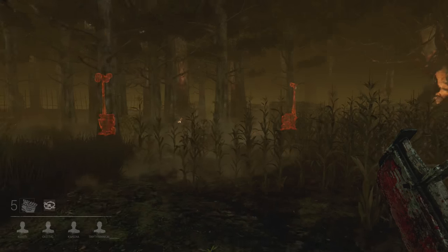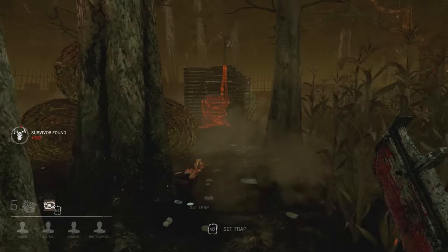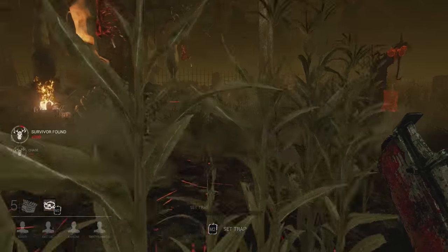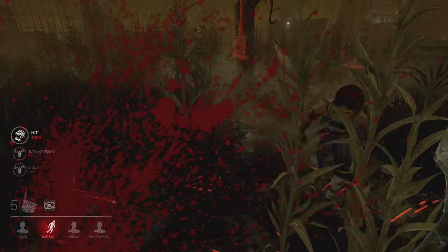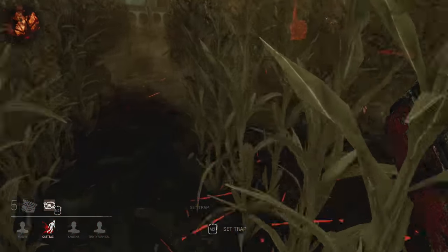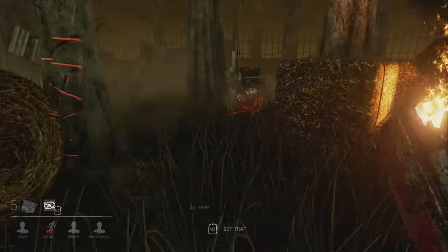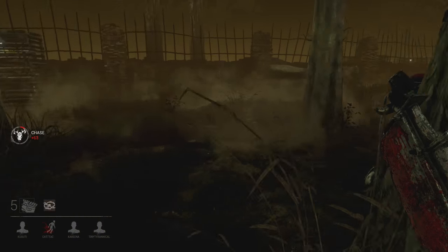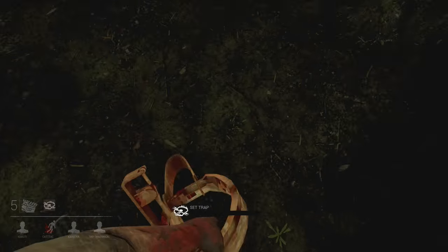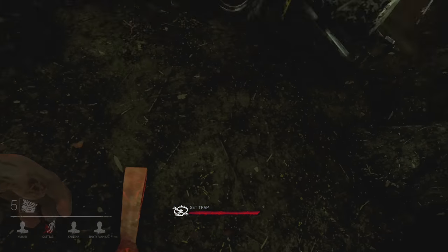Now these scratch marks typically mean a survivor was just here and they're running. First cut! Alright, where'd you go? Come back. So you've got to follow the scratch marks and that's where you'll find them. Where are you? Now I lost them. Let's just set a trap right here — probably not a good idea, but hey, I'm a noob!